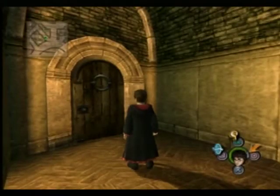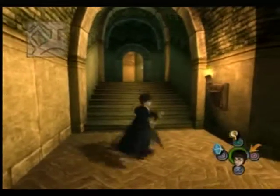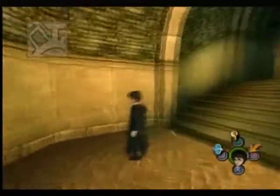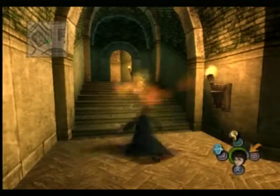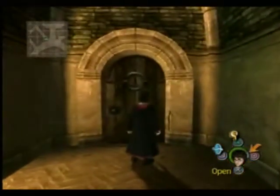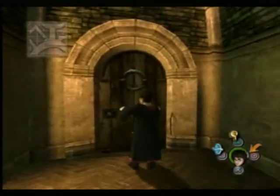Hello and welcome to another installment of Let's Play Harry Potter and the Prisoner of Azkaban. Last time, in the last riveting installment, we proceeded through most of the Carpe Retractum challenge and, with Harry, retrieved the spellbook. So we may now use Carpe Retractum, which is quite interesting. Looks like he's trying to lasso something. We were left wondering what could possibly be behind this door. So let's find out.